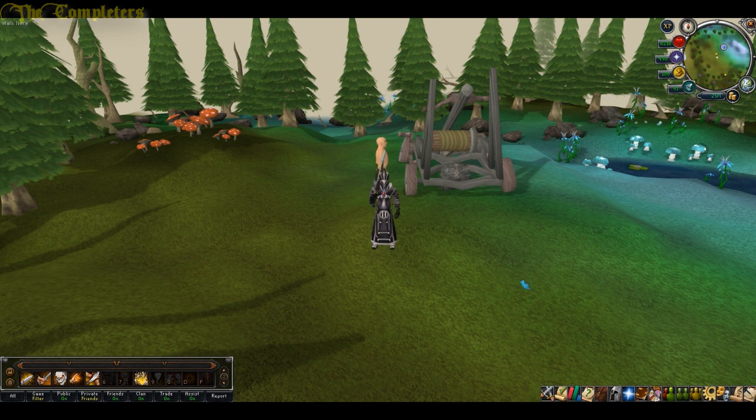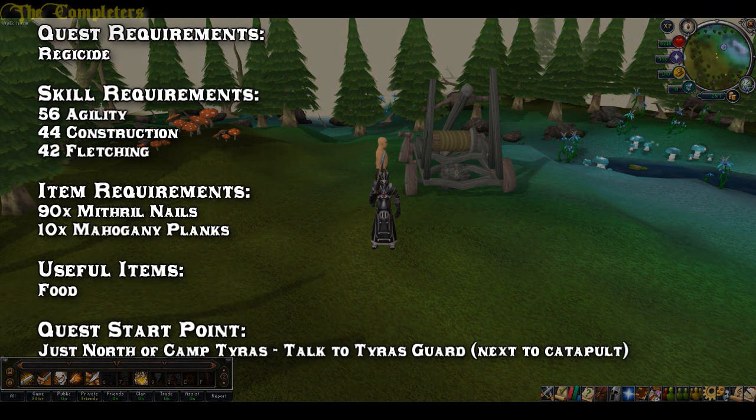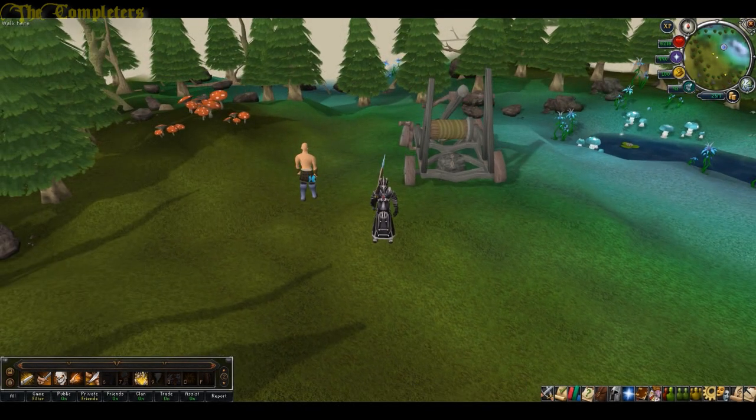How's it going people? Sam and Slappy here and this is your quest guide for catapult construction. Let's get started. Quest requirements: you need to have completed Regicide. Skill-wise you need 56 agility, 44 construction, 42 fletching. Item-wise you need 90 mithril nails and 10 mahogany planks. I also recommend bringing along some food as we do need to run around the elf area.